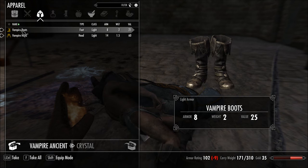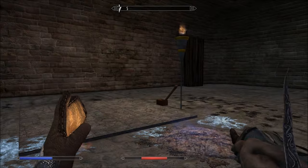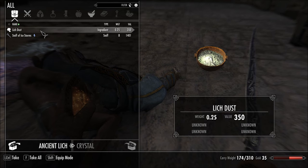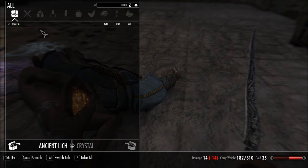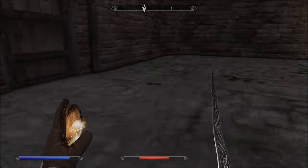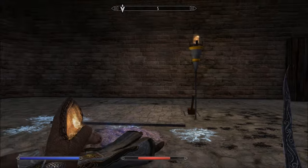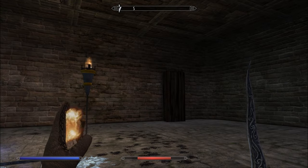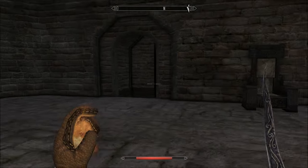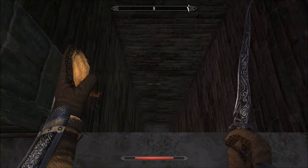Vampire Boots. Vampire Hood — that's funny, I just think it's funny. Sounds very close. Lich Dust. A Staff of Ice Storms, look at that. Staff of Chain Lightning. That's a drop.